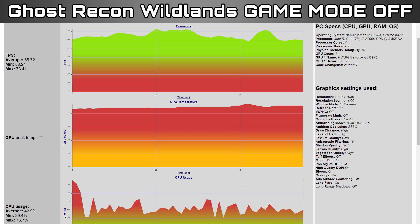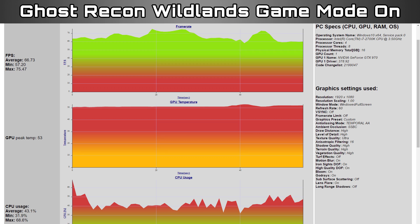In Ghost Recon, I did see an improvement, but not a whole lot. It was 0.86%, so less than 1% improvement. It's not anything to write home about, and that's well within a margin of error averaged out across the different tests.